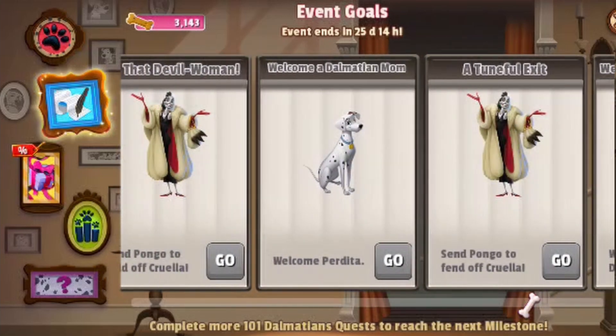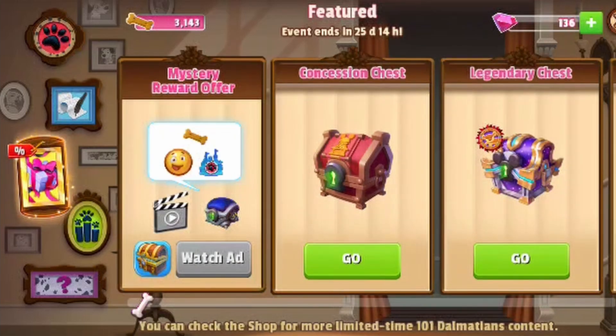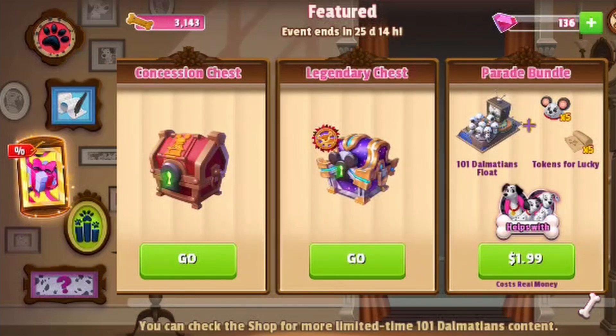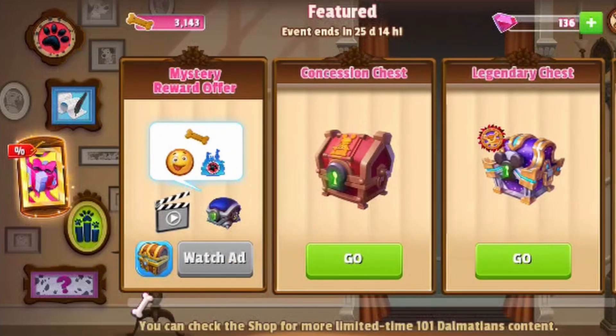The next box in the left column that looks like a gift is where you can get additional chests for purchase, or you can watch an ad and get a mystery box.